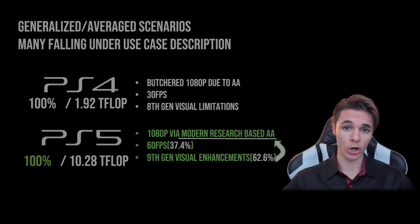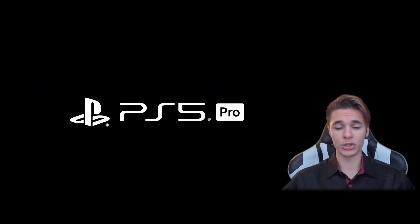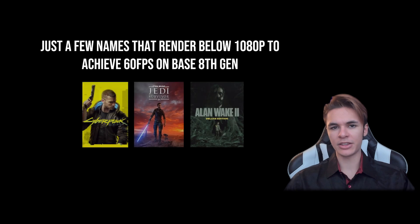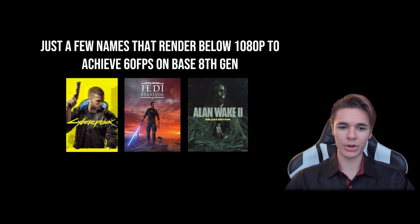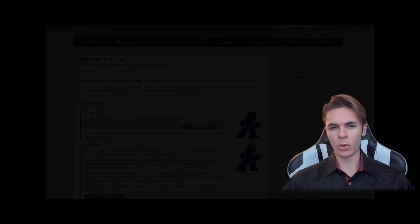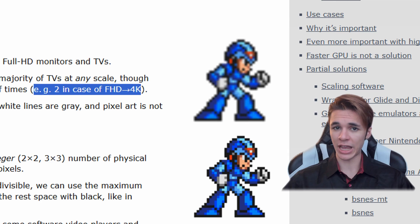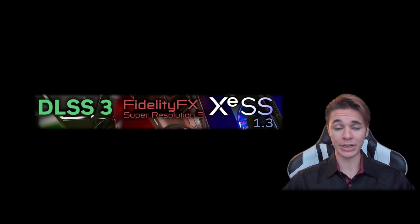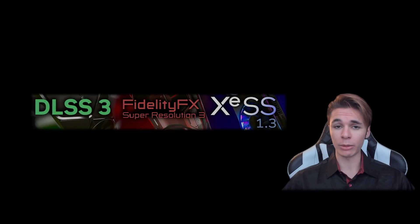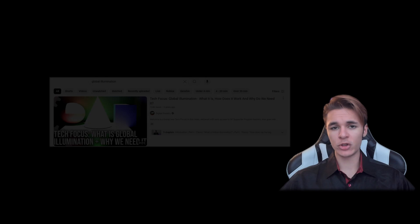I'm going to bring a lot more context to this argument. I'm also saying we don't need AI or hardware upgrades to achieve this. Many 9th-gen titles are being rendered below 1080p, so sticking to this resolution already logically improves quality. 4K TVs can rely on integer scaling from a 1080p output in the worst-case scenario. But 4K upscaling from 1080p could be a lot more simple and in turn a lot cleaner than the current approaches — but that's a big topic for an upcoming video.